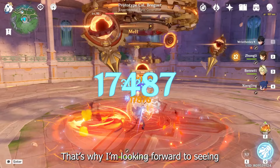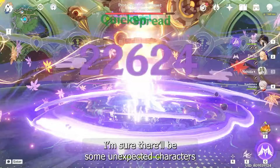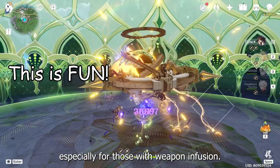Since Xianyin is also giving a strong damage buff to your plunge attack, my best bet is on Vaporize and Melt which are able to amplify her buff even further. That's why I'm looking forward to seeing just how strong it is on Diluc and others. But of course that doesn't mean other reactions are bad — I'm sure there'll be some unexpected characters that do exceptionally well with this plunge playstyle. So once you get your hands on her, don't be shy to try her out with any DPS you like, especially those with weapon infusion.